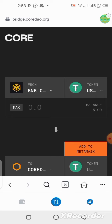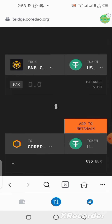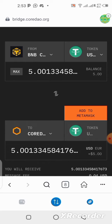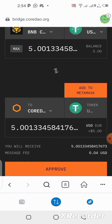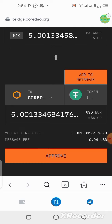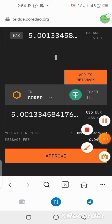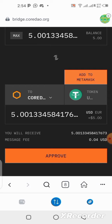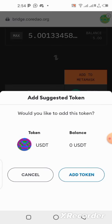We are switching — bridging from the Binance blockchain down to the Core DAO blockchain. I have 5 USDT in my wallet and I want to do the transaction over to the Core DAO blockchain. I'll click on 'Max' so it sends the whole 5 USDT. You also need to click here so it will automatically add USDT to your wallet on Core DAO. Let's click it — approve and add token.